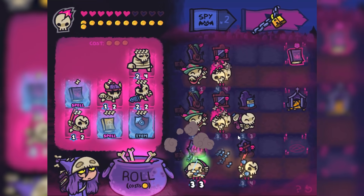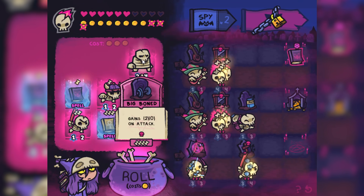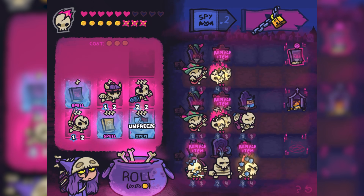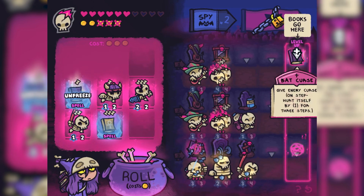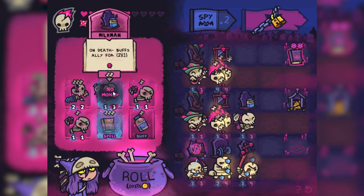Merge my bowman to make a three-three. And what is this? A big bone skeleton that gains two attack every time he attacks — get in there, slugger! Give him a protection shield, upgrade my bat curse, and roll for something good. Another milkman — yes!